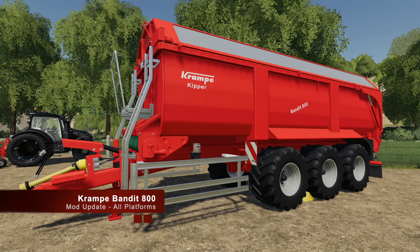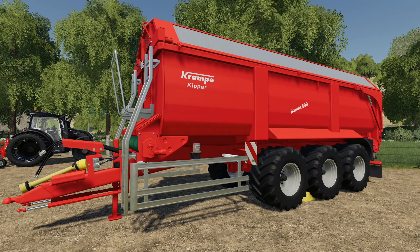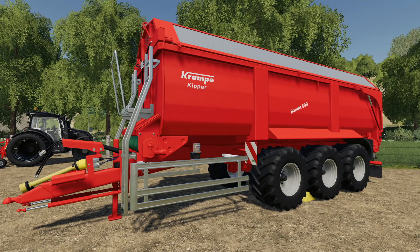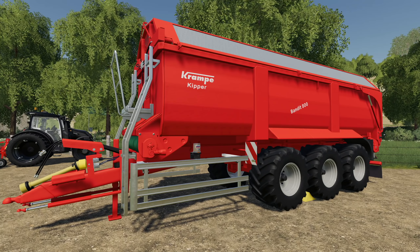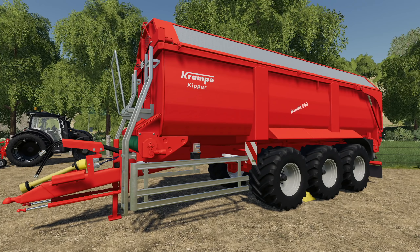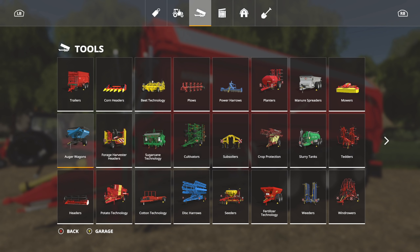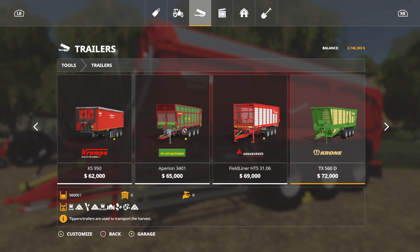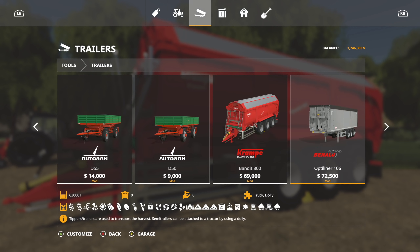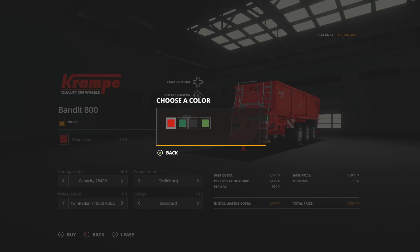The only update for all platforms today is the Crampy Bandit 800. This contains the Crampy Bandit 800 roller conveyor wagon and robust contractor design — I love the description some of these guys have. Let's check this out; I want to show you the new options. We've got a changelog: version 1.1, new configuration, added new wheels. $69,000 — got to love it.